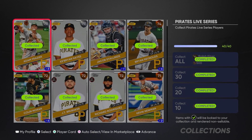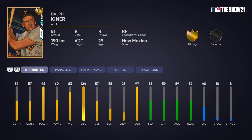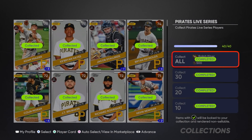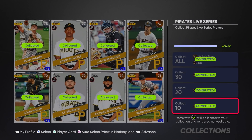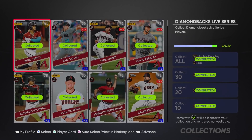For the Pirates you get Ralph Kiner - a great pinch hitter or bench bat, even as a righty versus righties. You get the extra stubs and the Pirates is definitely one of the cheapest collections to do this year.